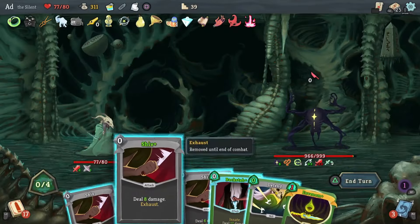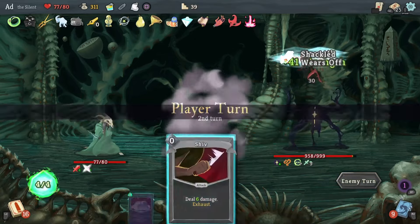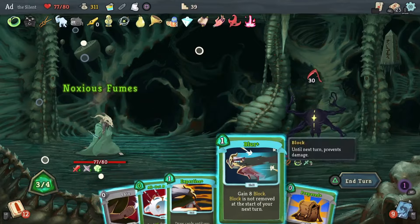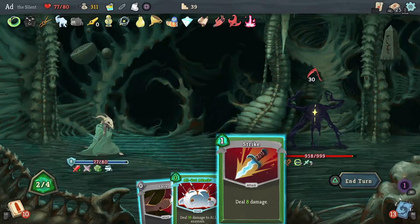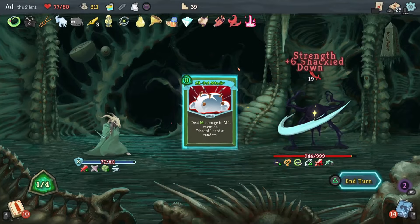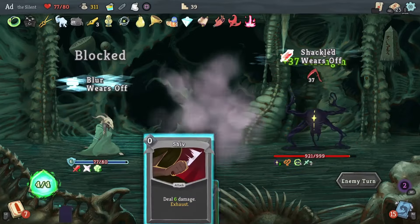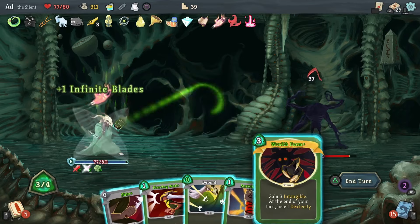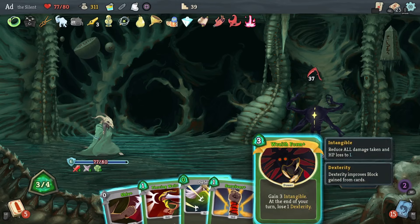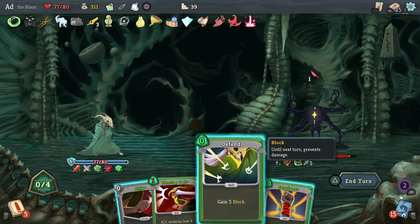Let's hang onto all of this stuff. It's a shame I missed that In-Venom — a bit of an opportunity lost. Get some block on the go, get rid of Expertise, get rid of this Defend. Let's hit him, hit him again, and hit him again — covered the assault there. I've only killed this guy once and was very happy about it. Now let's do Wraith Form here because actually that gives three intangible which covers the entire fight. Let's just be attacking him.